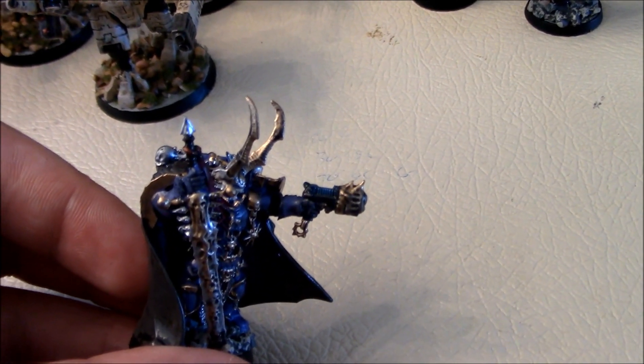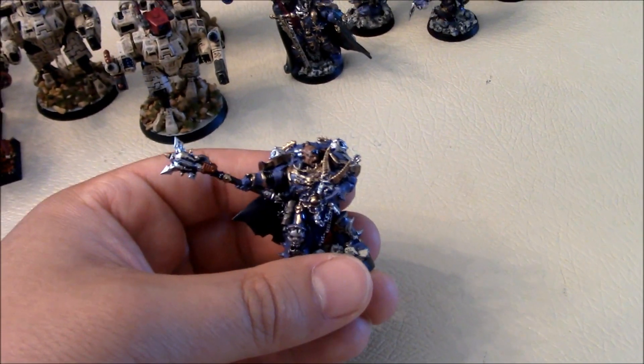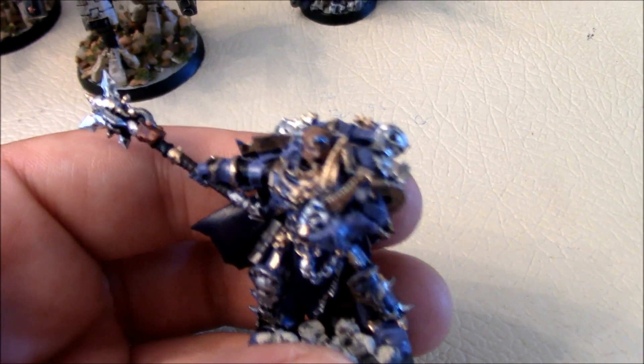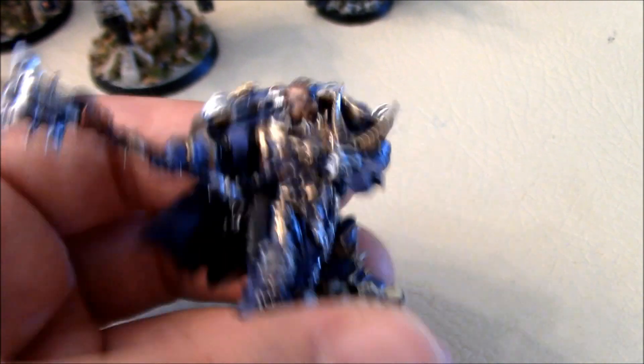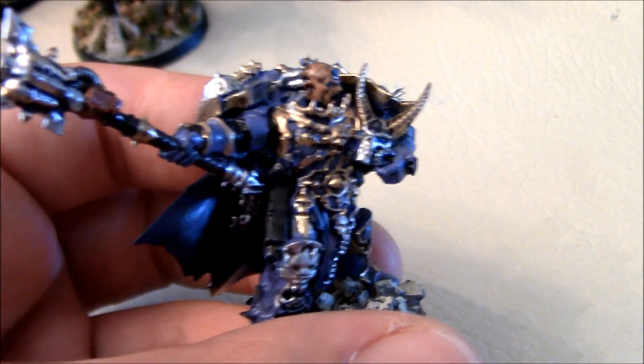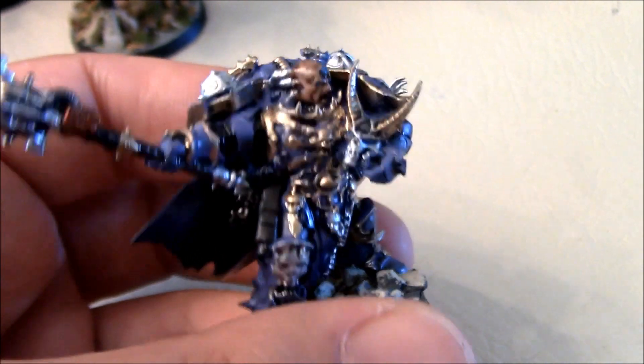I really enjoyed painting these guys. Here we have the champion of the Chosen unit. He has a power mace, a third eye on the front of his head so he looks like a psyker, and a very cool helmet which he's holding in the crook of his arm — looking like a silver skull with all gold accents.